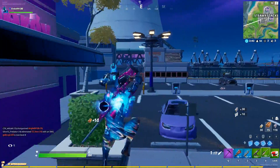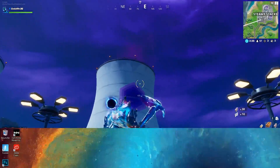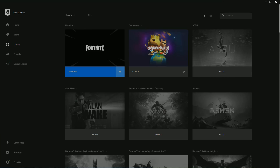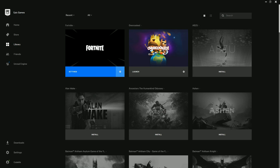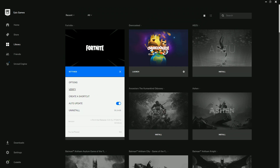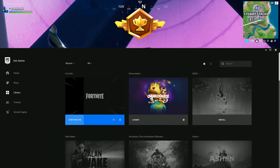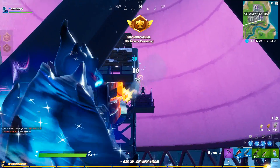I'll quickly show you how to update your game if you don't have auto-update on. Go into your Epic Games launcher, and under Fortnite click the little cog in settings, then click Verify. Your game will then verify — it shouldn't take more than five minutes — and your game will be all up to speed with the latest update available.